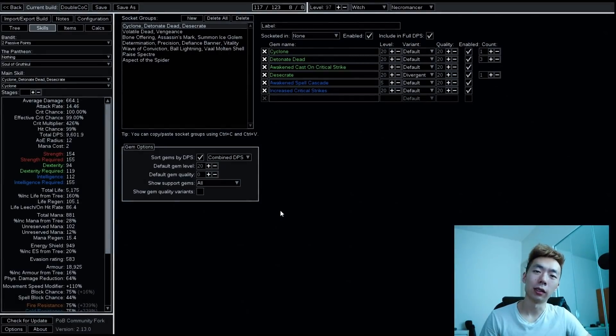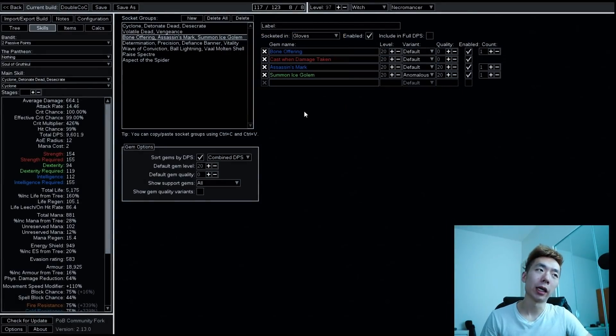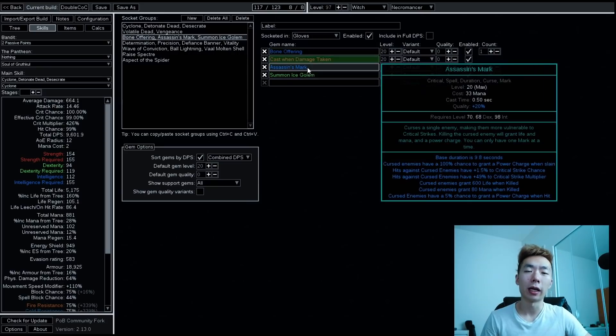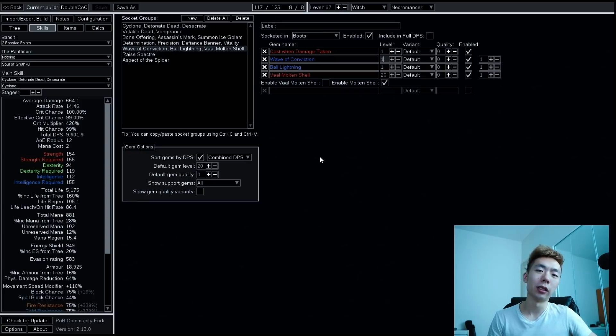I'll go through the gem setup first as it's the easiest. Beyond the two primary offensive links, one of the big cast-when-damage-taken triggers is Bone Offering, Ass Mark, and Ice Golem — keep these at level 20, otherwise mana costs will be way too high. The other cast-when-damage-taken trigger uses Ball Lightning and Wave of Conviction, giving you a ton of recovery from Ball Lightning while Wave of Conviction applies exposure. Molten Shell is also used here.